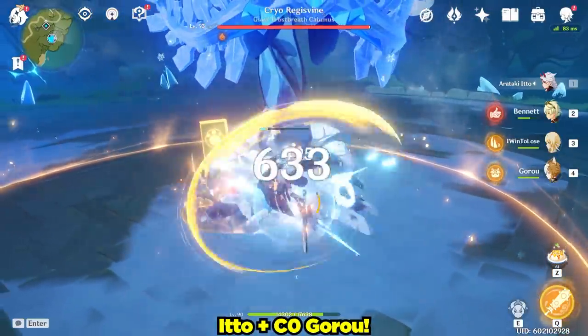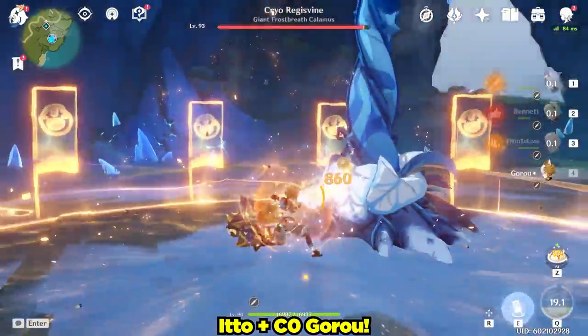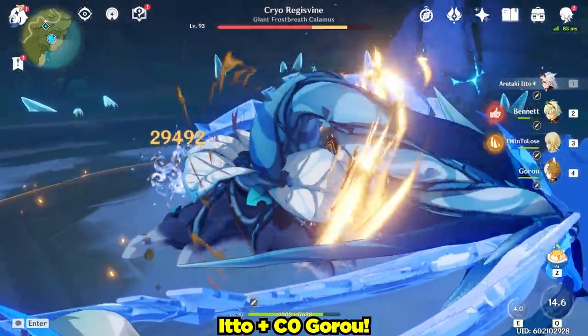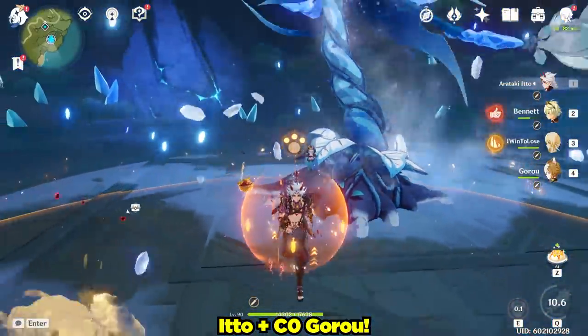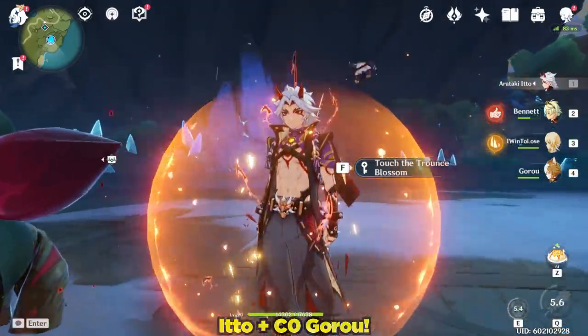Let's now add the ultimate defense-based Geo support, Goro. Here we can see that Ito's damage was boosted significantly by Goro, and our poor plant friend stood even less of a chance than before.